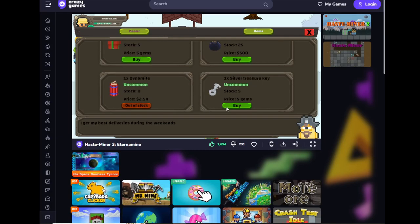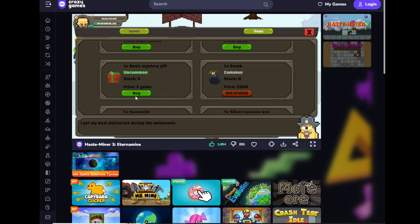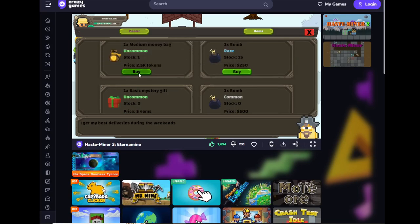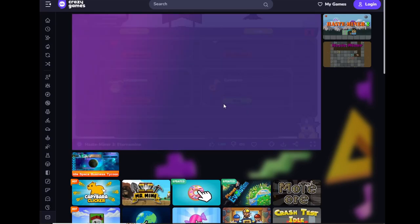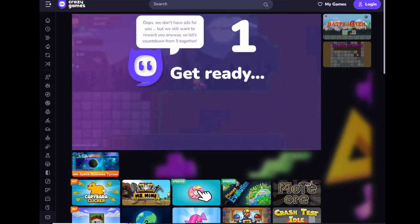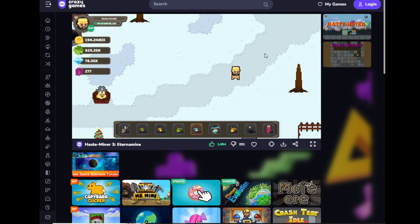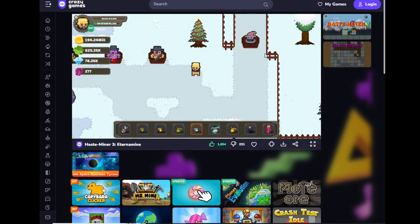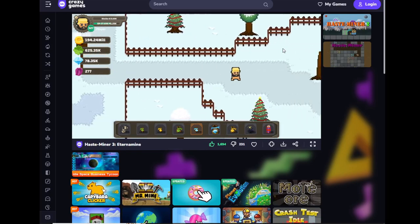I bound the auto clicking to my mouse extra buttons so I won't break my mouse by click-spamming like I sometimes did. Now let's look at the deals: small health potion, big token bag, and bronze treasure key are for ads so I'll skip them. I'll show you what the dungeons are about. Haste Miner 3 Eterna Mine is a beta build of the full Eterna Mine game. I forgot what this is — a dungeon entrance? I'll show you the skill and other shops first.